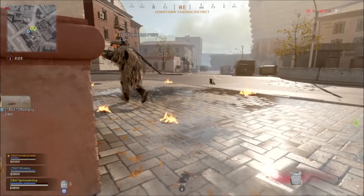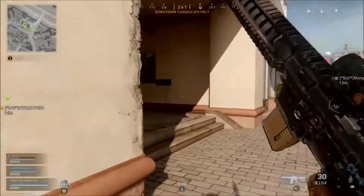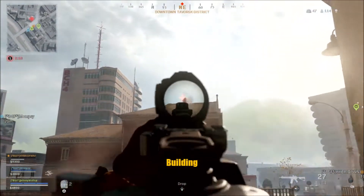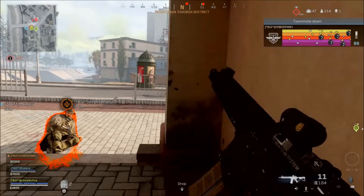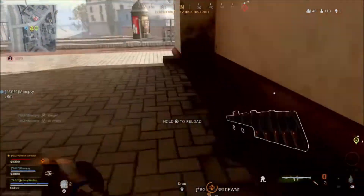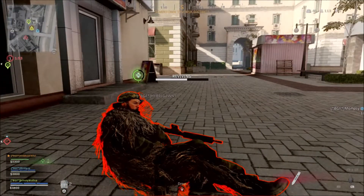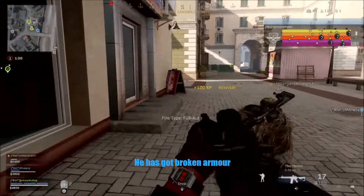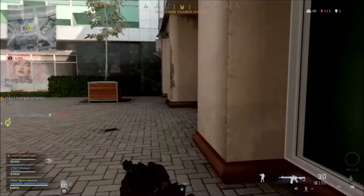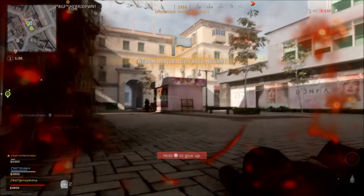I'm in. We could get a drop — whoa! Building, move. There's a sniper. Hang on mate. I heard it. We got on the roof, pretty much got broken armor. Check mate. Got broken armor. I'm pulling back to the buy station to buy armor clips. He's got no armor. I guess I didn't either.